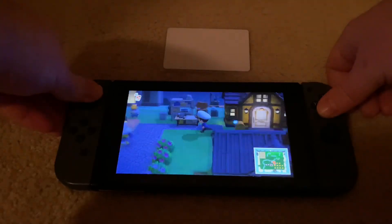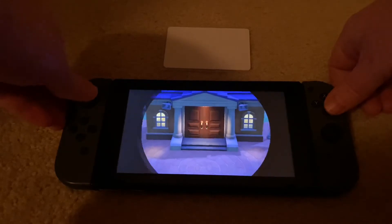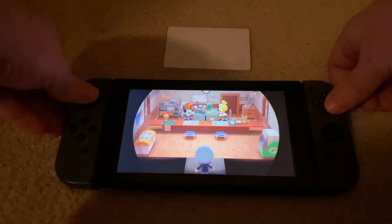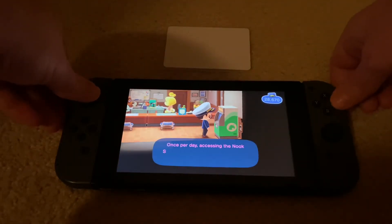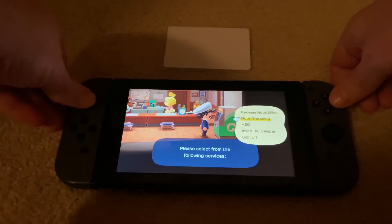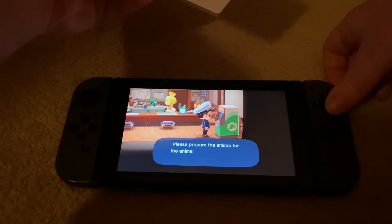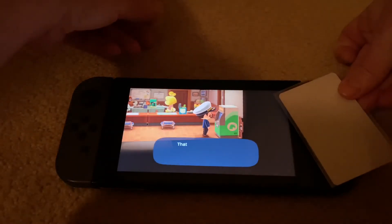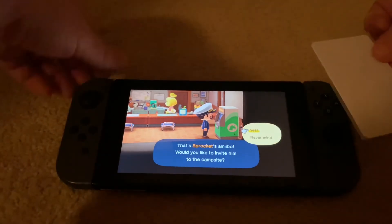Alright, third day — here we are. We're going to rinse and repeat. Go to the kiosk desk in resident services and scan him again. This should be third time's a charm. Select Invite a Camper, get ready to scan it, and invite him over.